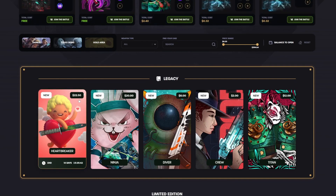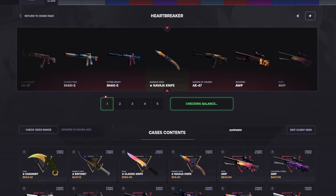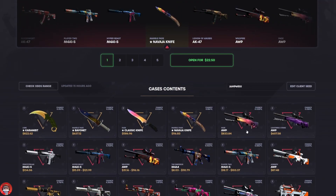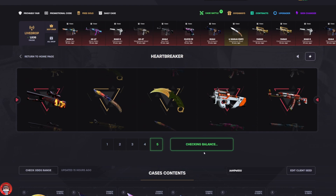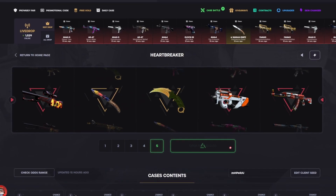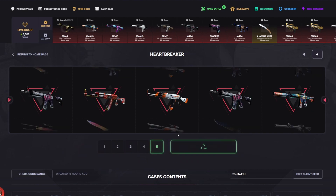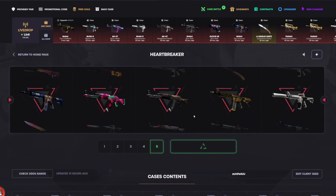Heartbreaker case - this one looks like it's limited edition, 14 days. I'm gonna do a few of these. I don't remember what's in this case but I definitely remember the picture though. Best item it looks like it. We'll do five of them - 200 or 112, I said 200. Come on, give me a knife and we're happy. Nice, okay two Asimovs minimum, Syrex come on.